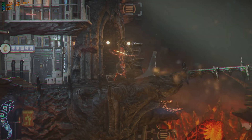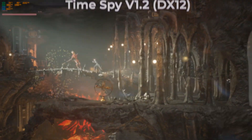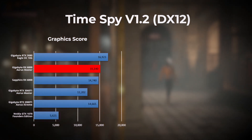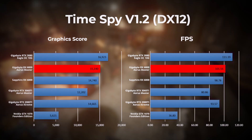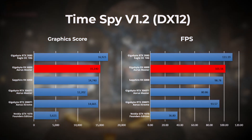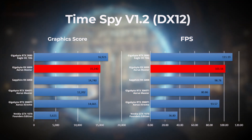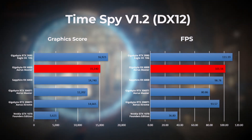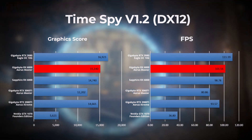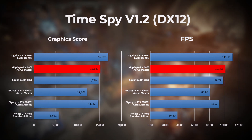The first test run using 3DMark was Timespy, which is a DirectX 12 benchmark for gaming PCs. The results are interesting as the RX 6800 Aorus Master comes in second next to the RTX 3080. The RX 6800 Aorus Master performance is about 8.5% behind the RTX 3080, but it clearly leads over the last-gen leader, the RTX 2080 Ti, and also defeats the RTX 3060 Ti.